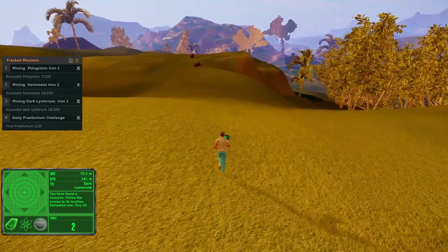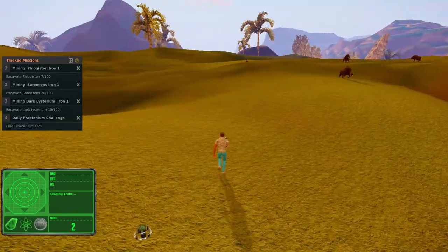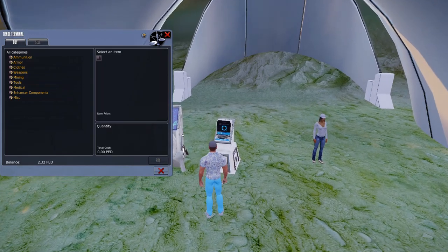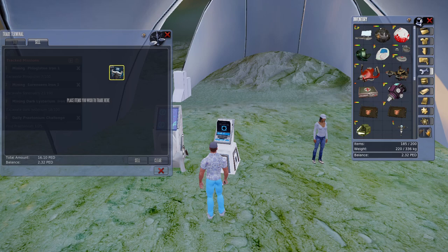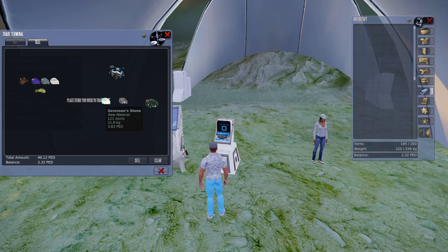I'm going to run the rest of this down to about 16 ped and see what the TT results look like, and then go for Phlogiston. We've got 1610 in resources. We are 46.12 TT value — not horrible considering I'm just kind of screwing around here. Dark Listerium, Sorensen, Terudite, like I said, and some Protonium. A little Alfric in there too — probably worth some markup. Brittanium, Dark Listerium, Sorensen — not bad. 46.12.